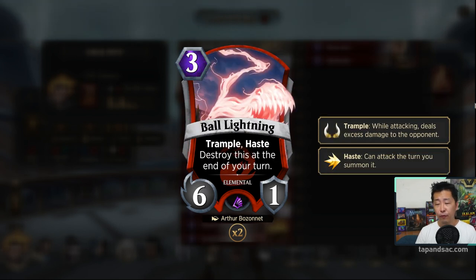I've not used Ball Lightning before, but it's a great classic card in red, so I'm going to put two copies in. Three mana for a 6/1 with Trample and Haste — it can deal a lot of damage. The only downside is that it will die at end of turn. So if you're triggering Gideon once, the next turn you're not going to be able to use Ball Lightning again to trigger. Keep that in mind and decide whether you want to play it that turn or later in the game.